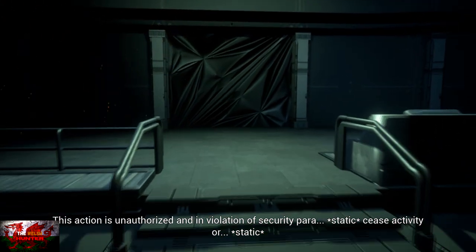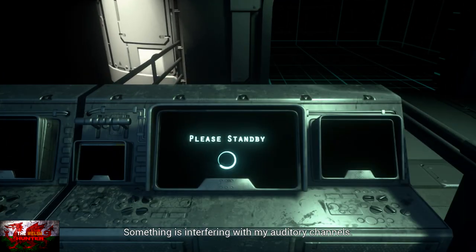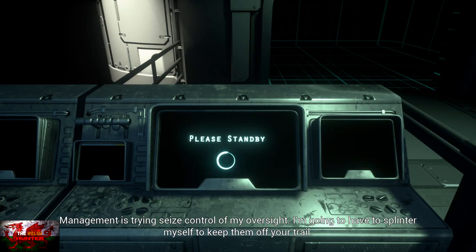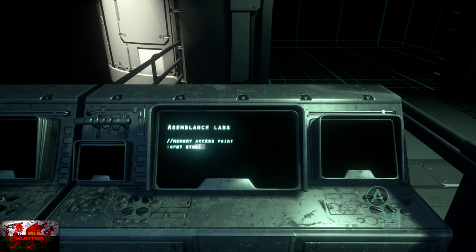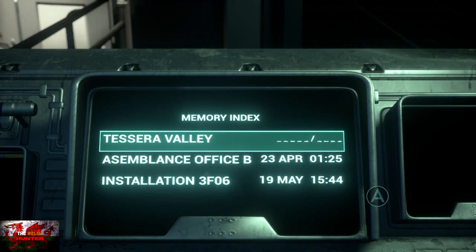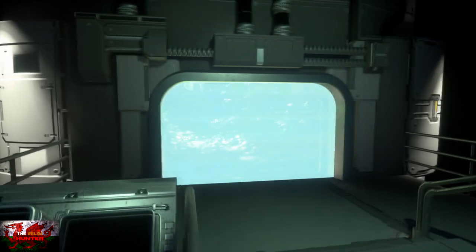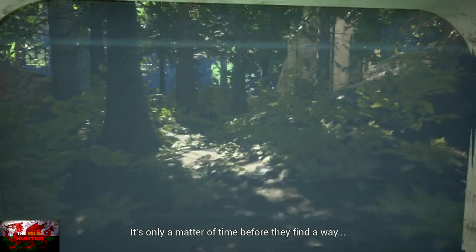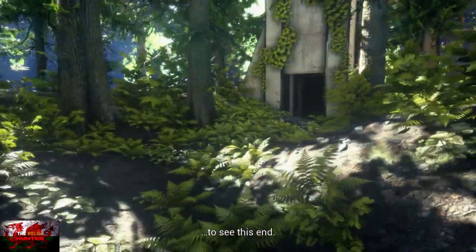If you end up failing something, you'll literally just have to do the tiniest little bit again. I believe you just click Assemblance Office B again and then do the timing bit again, so you're not really missing out on much. Just wait for the dialogue to finish and wait for the computer to reboot. Press A once again and we're going back to Installation 3F06.